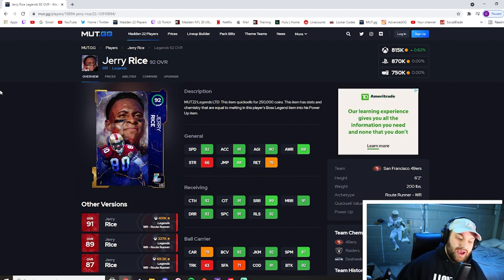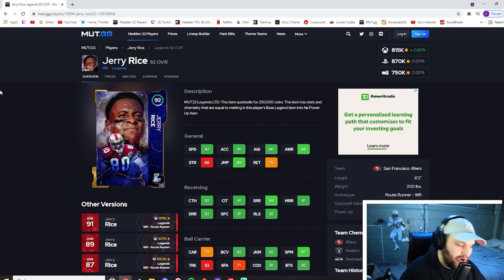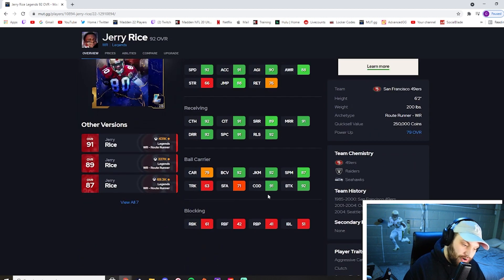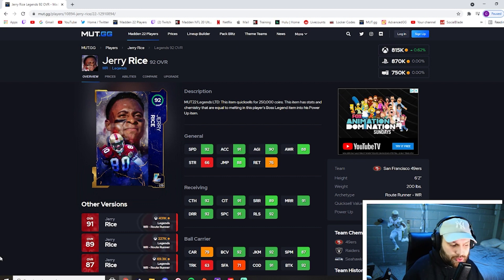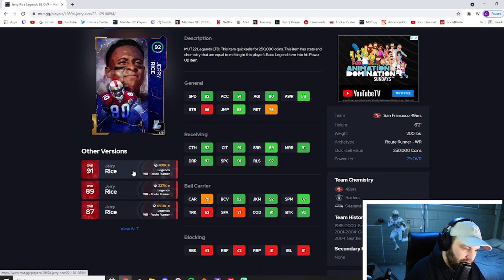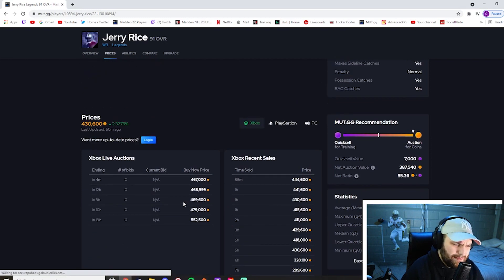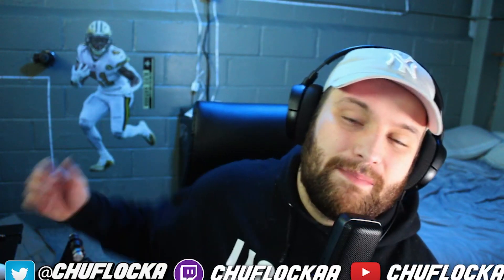And at number 1 — I think we all knew this was coming — the best receiver in the game. He is six foot two, route runner archetype — the best archetype in the game. The powered-up LTD version has 92 speed, 91 acceleration, 92 catching, 91 catching traffic, 91 spec catch hitting all three thresholds, 91 medium, 92 deep with a great release. He has one of the best spin moves in the game — the same spin as Reggie Bush. His price reflects it: around 400k for the LTD, and it's been out nearly a month. Jerry Rice is easily the best receiver in this game right now.